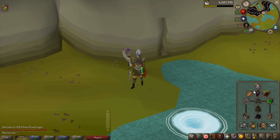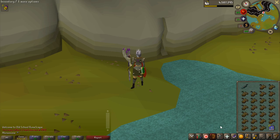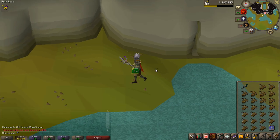A Trident of the Swamp, some Karils that I just bought, and an Occult necklace. Obviously Iron Arrows with the Magic Shortbow so I can start the boss.